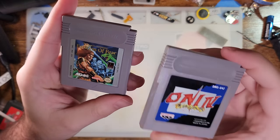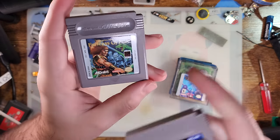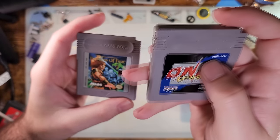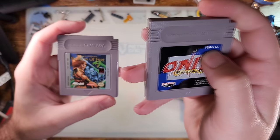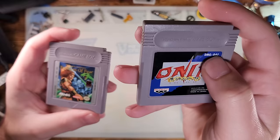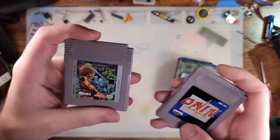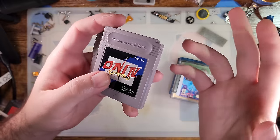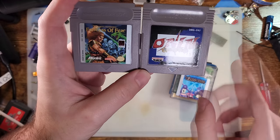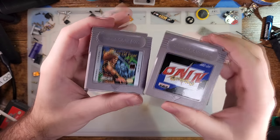This other gray cart I have is from a different region. One of the biggest differences is this one does not have a region code. When they started pumping out games for the US, they started adding region codes. The original games were Japanese only or worldwide and did not have a region code. The four-digit game code — like WW for Wizards and Warriors — is sometimes game-specific, though most codes are randomly generated. You can also see the label template is a little different on Japanese games; they don't have silver bars along the sides.